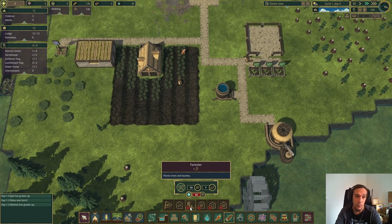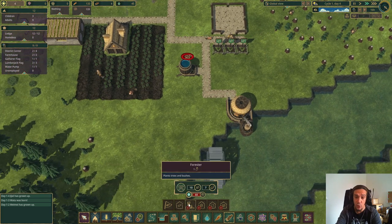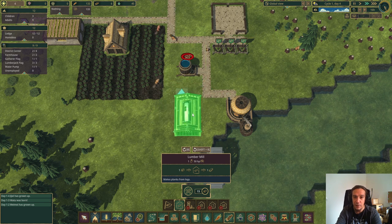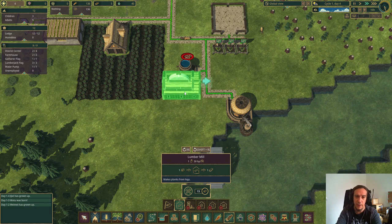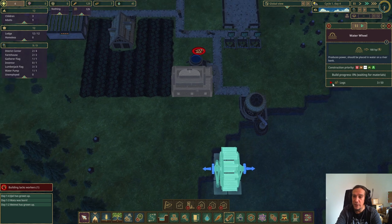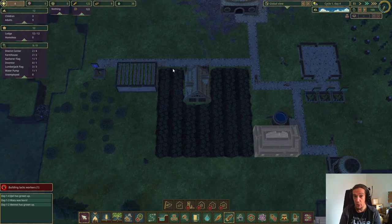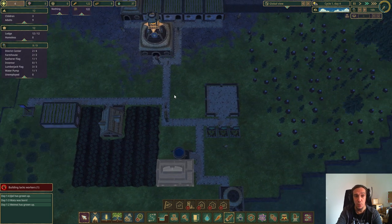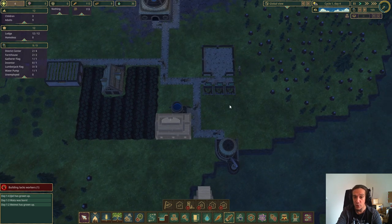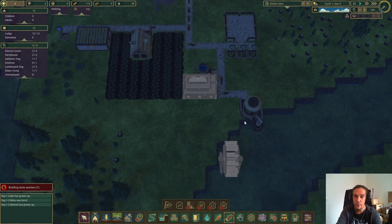Planks are necessary for all manner of advanced buildings, but the most important one is the forester. The forester lets you plant trees and bushes, massively upgrading gatherer efficiency. So you need planks — no planks, no forester. The lumber mill processes logs into planks, but it also requires a lot of logs itself. My personal recommendation: don't rush plank production too hard. It's far more important to ensure an overproduction of food early on before going down that road. But for this tutorial, let's explain electricity — I'll fast forward construction.